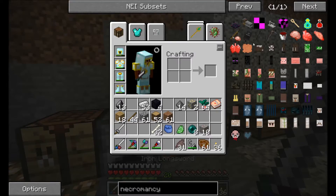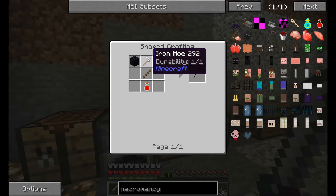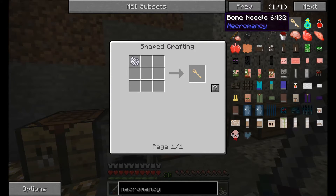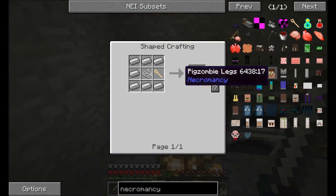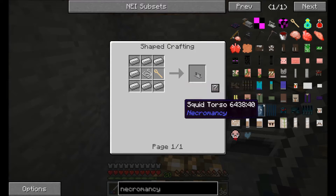Basically, what we need to start out is we need a scythe, which we can make from an iron hoe, a stick, and a jar of blood. In order to make that, we need a bone needle, which is basically bone meal — so we got all these bones here. And we need the sewing machine to make all these body parts, because mainly necromancy is all about making your own mutant things.